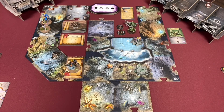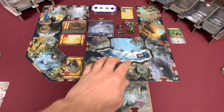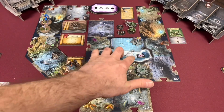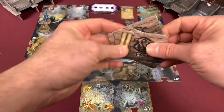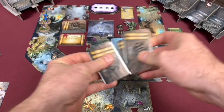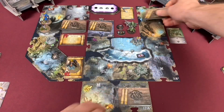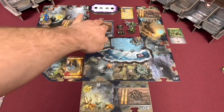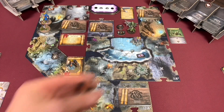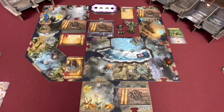Next we're going to put our hindering token right here — this is that waist-deep water where those vile creatures emerged from. Then we're going to take our 3 story event cards — story event 2, 7, and 11 — give these a good truffle shuffle and place them down on the board: one right here, one right here, and one up here. Hopefully the one we're looking for is the first one we find. Lastly, we're going to take our nest and place it right down there. We know how fast we've got to get there and destroy that thing — otherwise those venoms come out, and venoms are no good.